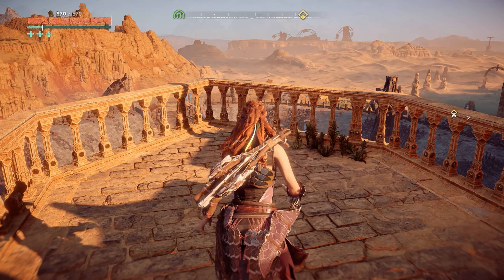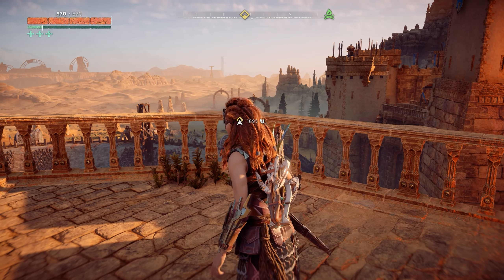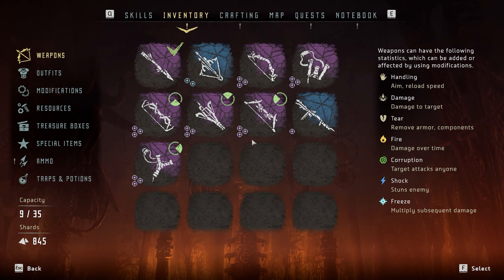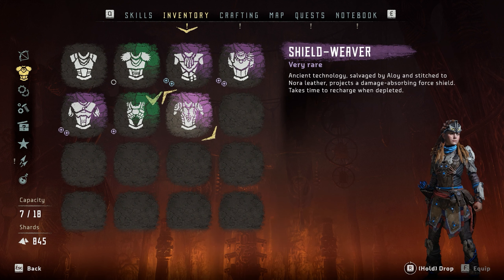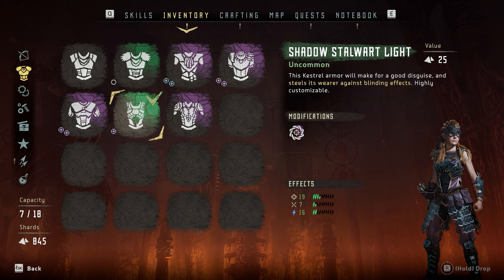Of course you're going to need some weapons. This is the fastest way possible and it doesn't give much health damage. You don't really need any special suit — as you can see I'm wearing the Shadow Stalwart, which is a very simple suit with good stealth but not as much protection as Shield Weaver or Nora Survivor Heavy.